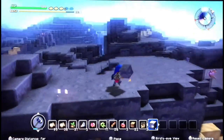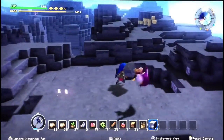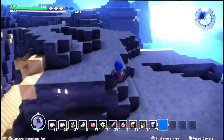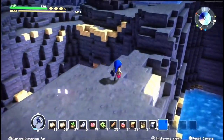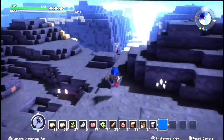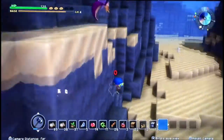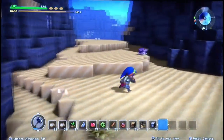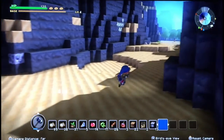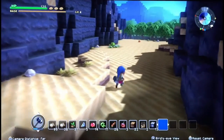There we go, okay, so we're up here, and we're basically just going to go through all this — editor, please speed this up. Alright, so once you get over here, I think you can actually go on the ground to get over here, but this is just a faster way of doing it. Once you get to these green trees over here, this is where we'll get close.